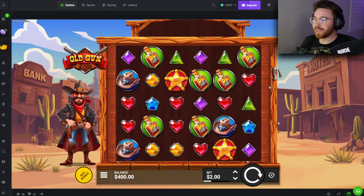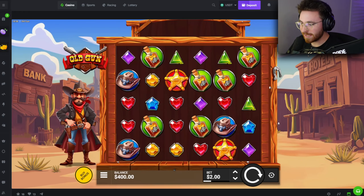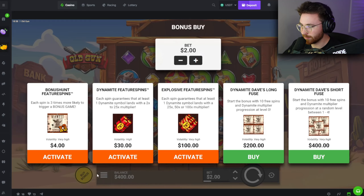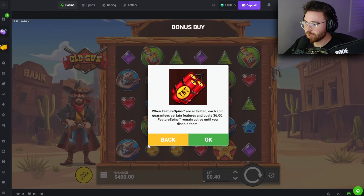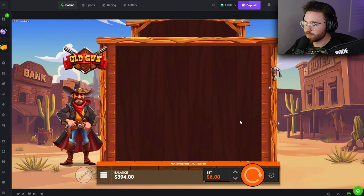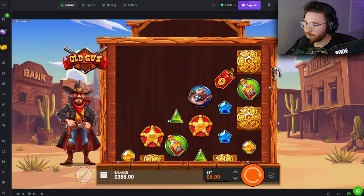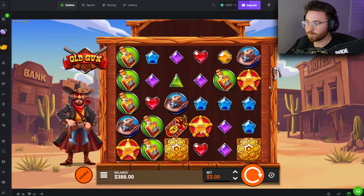We are back on BC Game and it's official — there's a brand new Hacksaw slot with a western theme. The only other western theme I know of from Hacksaw is 'Wanted.' We're seeing very high volatility. Starting off, we'll try some feature spins. Six-dollar spins — I don't know what to expect. Dead spin. Two dead spins in a row, let's lower this to three dollars.